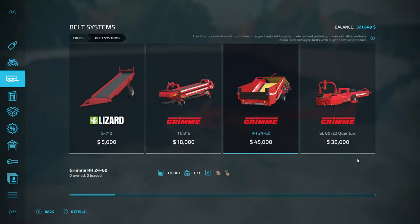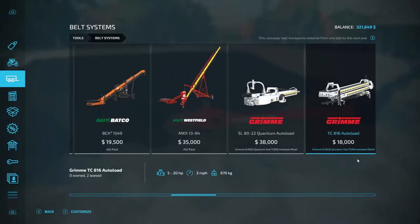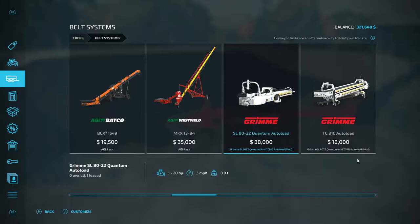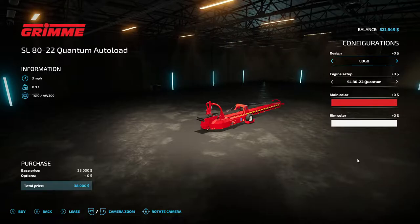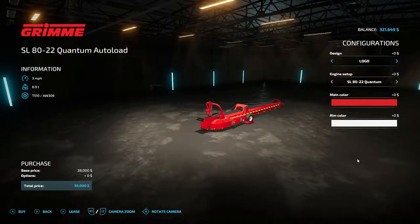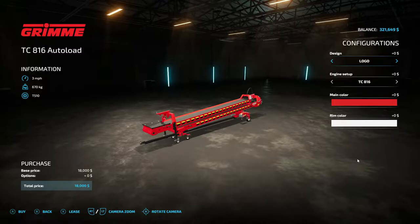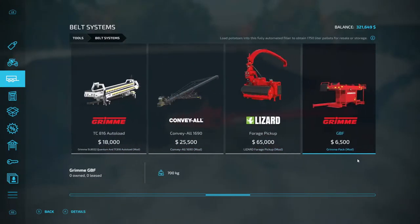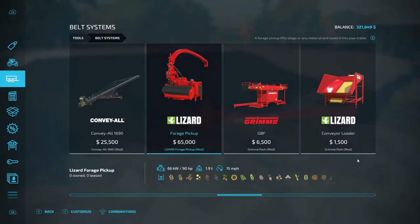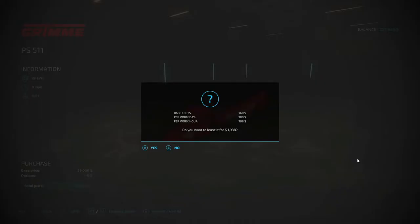Let's go all the way down to belt systems. We got one leased here. If you lease it, it's 1,938 for that one, and this one here to lease is 918. Might have found something different. We got this one with the guy with a tractor — we lease it, it's the same 1,938.